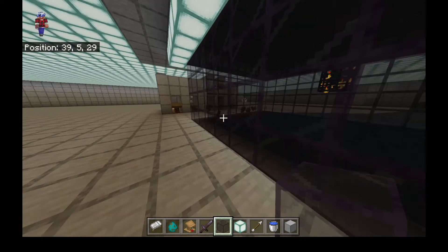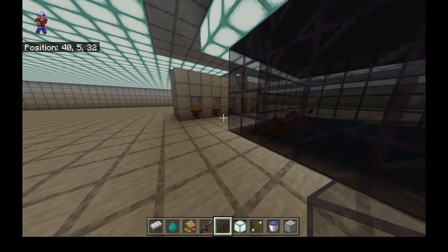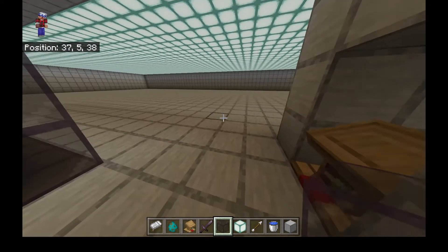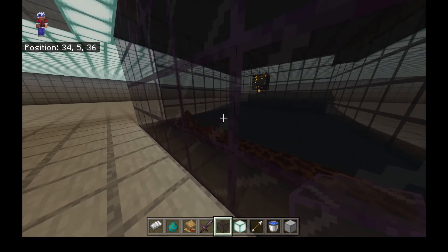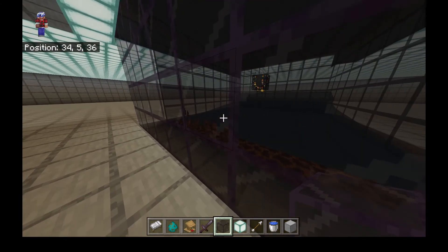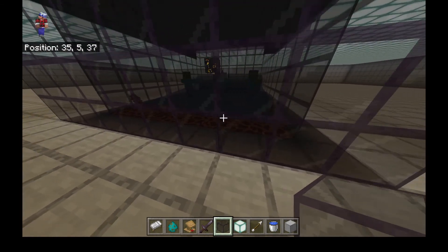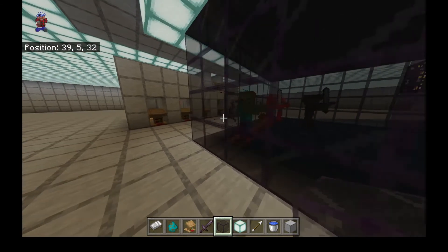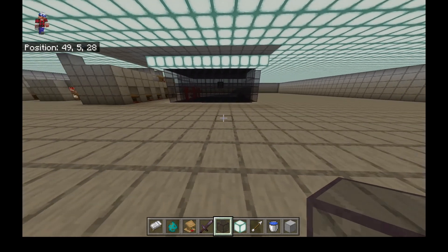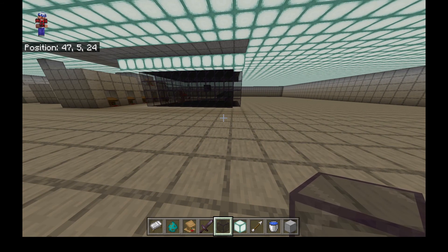If you want to build the ultimate villager trading hall, find a zombie spawner, clear the area out around it, then build your villager hall around that. Every time a zombie spawns — you don't have to kill it, it just has to spawn — once it spawns, you get that discounted price. You can set it up like I have here with magma blocks killing the zombies, or you can set up a mob killer and also get experience from the kills. I hope this video was helpful, and I hope you can get the maximum discounts from any zombie villager.